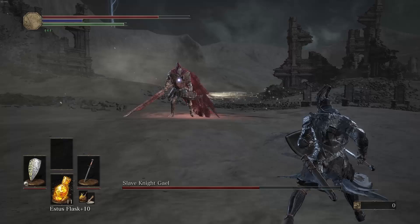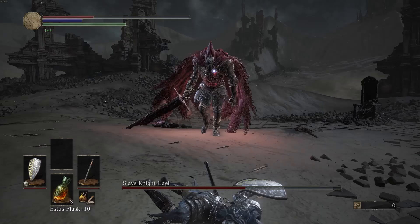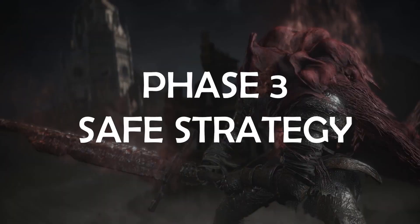You can also use a shield to block some of his attacks, especially the cape, but make sure you still keep moving sideways and don't ever try to actively block his attacks. Only use the shield as a backup while still running.